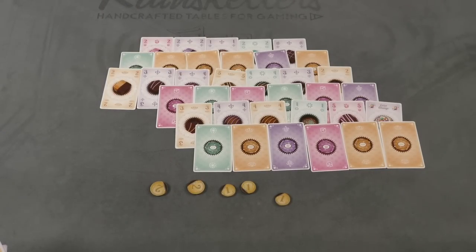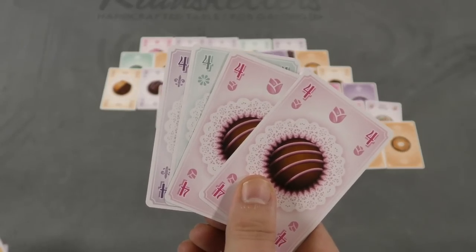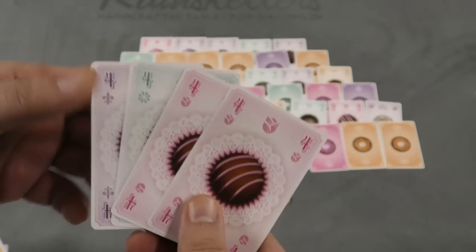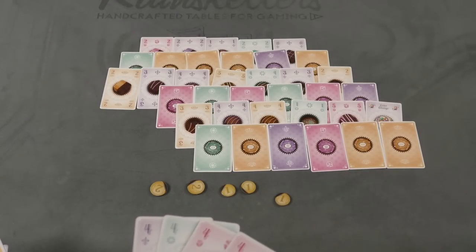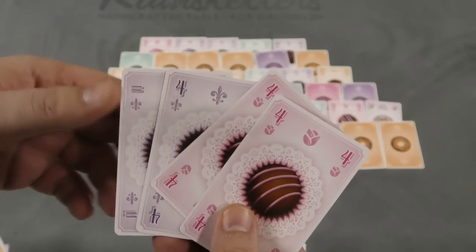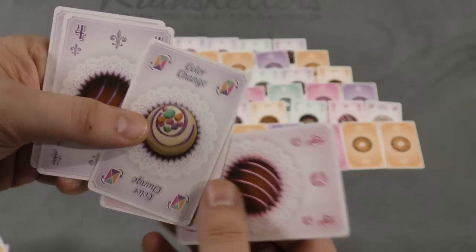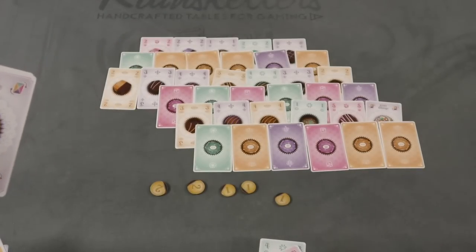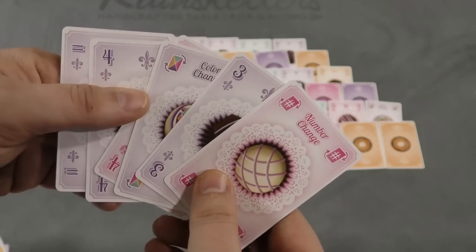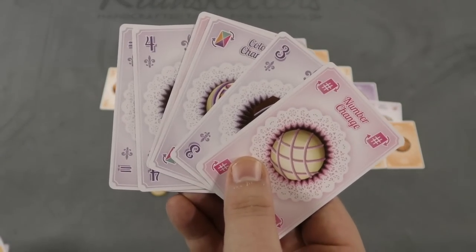Players can decide how they want to use cards when discarding from their hand. I might have four fours in my hand and turn them in for four points. But I might want to turn in all the same color. Maybe instead of the green four, I can play this equal card — it's a purple card, but it turns into the same card as another one, so now I have two purple fours. I'll play this color change card, which lets me change this pink four to a purple four. And I'll play this number change card — it's still a purple card, but I'll change this to a four. Now, even though I had to play a lot of cards to do so, I've played four fours of the same color and I'll get eight points instead.